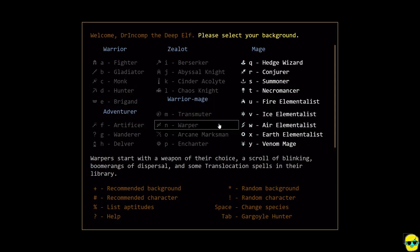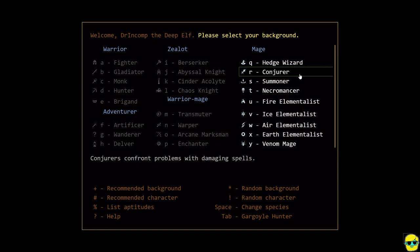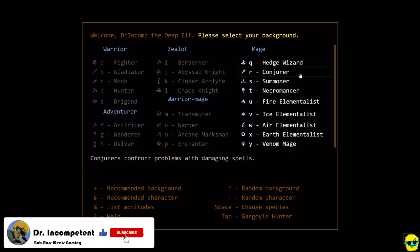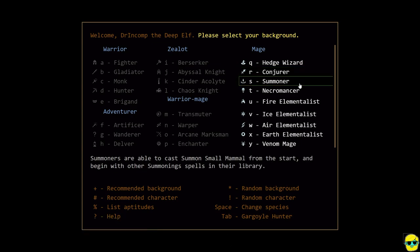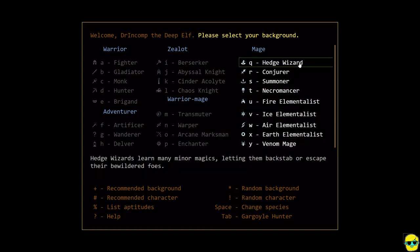I'm going to select a Deep Elf. All of the backgrounds are in the Mage category, and we're going to choose Conjurer. All of these are viable, but I think the Conjurer starting spellbook is fantastic for a new player because it gives you good damage options that will last you, even if you don't get a great spellbook right away. If you want to play a Summoner or a more specialized caster, go for it. I don't really like Hedge Wizard as a background myself, but some people might enjoy it. So I'm going to go Conjurer.